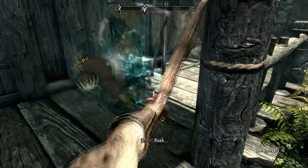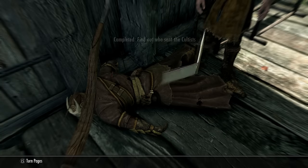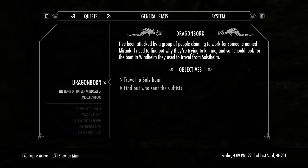So if you kill these cultists, you will find that one of them has a note. If we read this note, it will update your quest log and tell you to seek passage to Solstheim, where the Dragonborn DLC is based. In fact, it's a whole new area that you guys can explore.